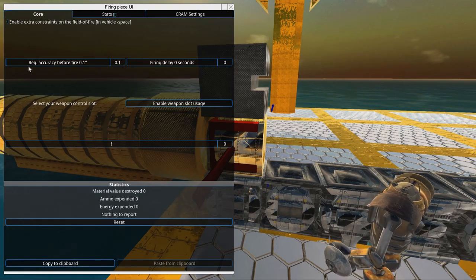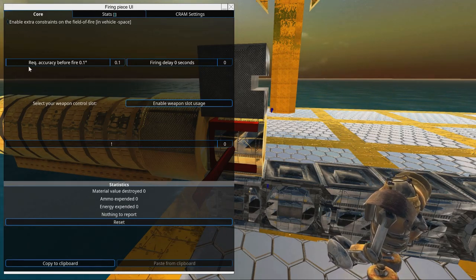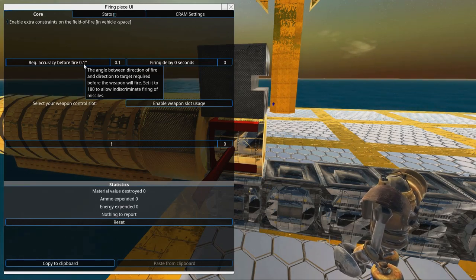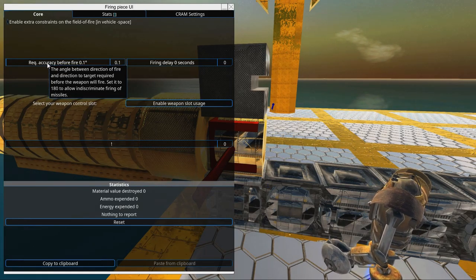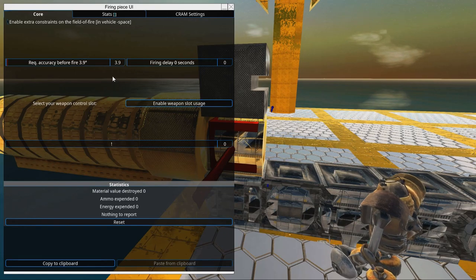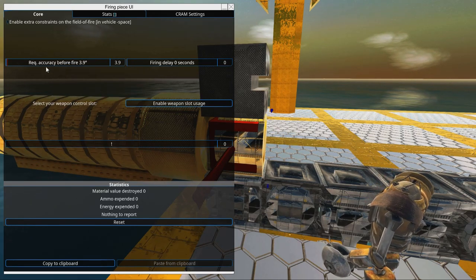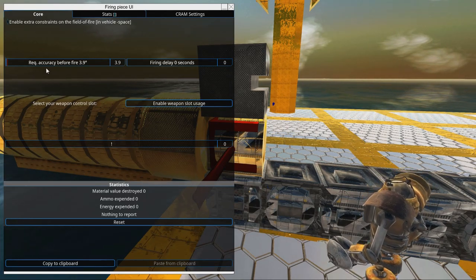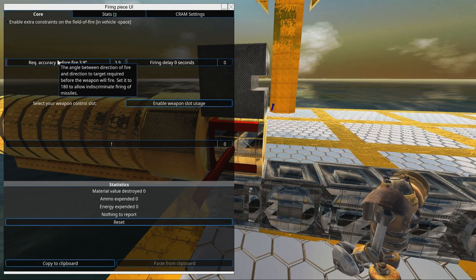Accuracy is affected by barrel length. However, if you have a ship that is shaking a lot — rolling and shaking — it will really try to take the shot, but very often it won't be able to get to this perfect shot. So if you want the cannon to fire at all, you might want to set it to be a little bit stable — maybe have some roll and pitch control.